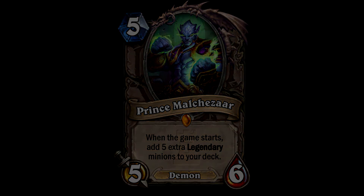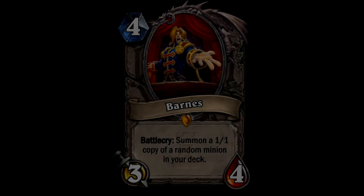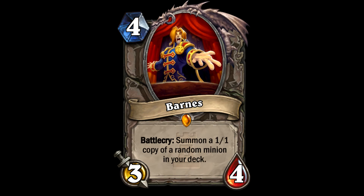Next up we've got the 4-cost Barnes, a 3/4. His battlecry is summon a 1/1 copy of a random minion in your deck. I quite like it. The random part is interesting - with rogue you have the Shadowcaster where you can specifically choose what you want to copy and make a 1/1 of. So if you wanted to copy Reno or Ysera, you can do that. Random isn't so good, but a 3/4 for 4 just for the fun factor. Double it up with Brann Bronzebeard and you get two 1/1s of that minion.